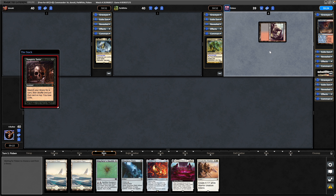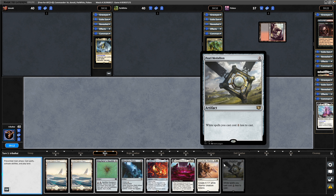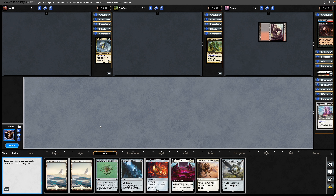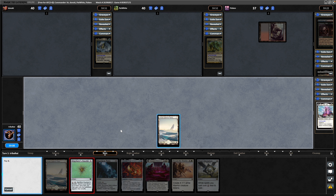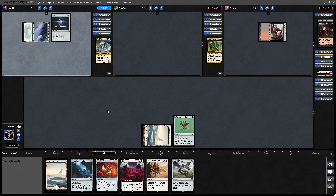The partner player cracking a Scalding Tarn and then going for a Vampiric Tutor straight away. A Pearl Medallion for some more ramp, so probably just going for Wayfarer's Bauble and crack it next turn. The dream would be to go for the Skyclave Relic whilst our commander's in play, but I'm not sure we're going to be able to do it this game.